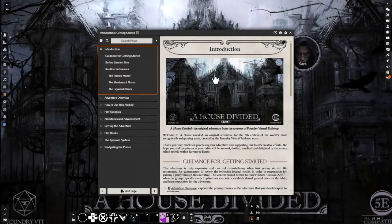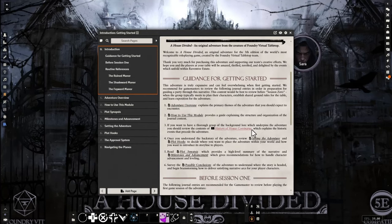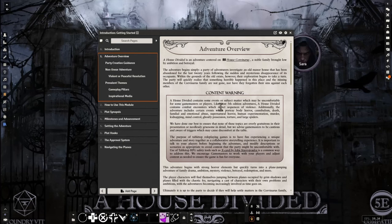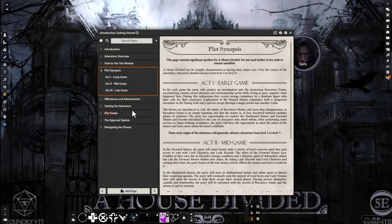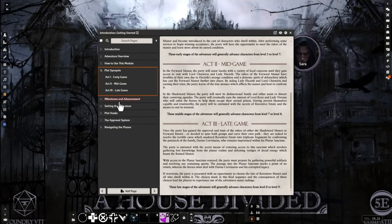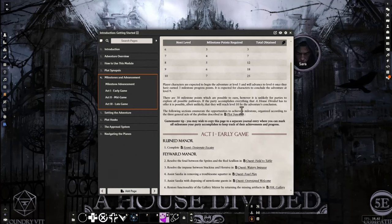First of all, we can see there are some extensive journals that are beautifully laid out, giving you everything you need. There's guidance for getting started, so it's not just locations and things. You can hear the music playing in the background — that's built in, some atmospheric sounds. It's a very complete module; it's not just 'here's a bunch of maps, we're going to charge you a small fortune.' This is where the money goes: writing all of this out, making sure it works, creation of the artwork. Milestone advancement takes you through levels 6 to 10, and there are three acts covering the early, mid and late game.